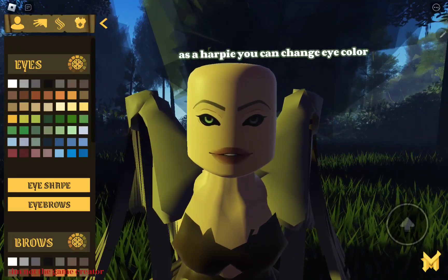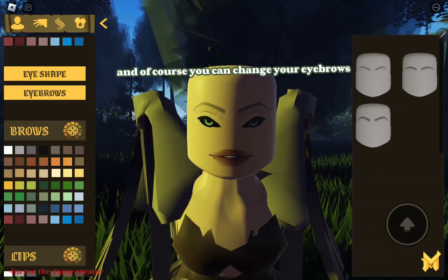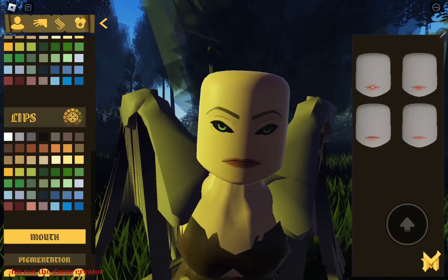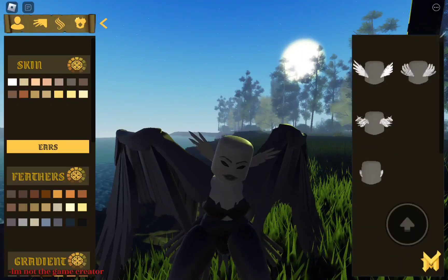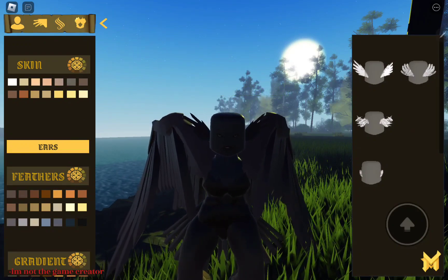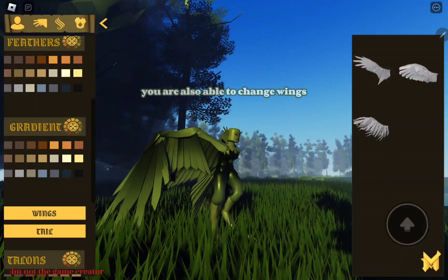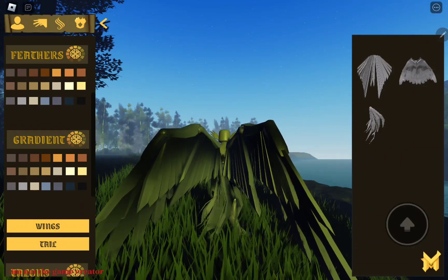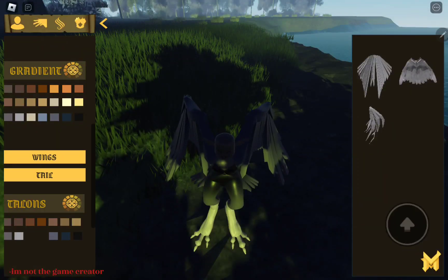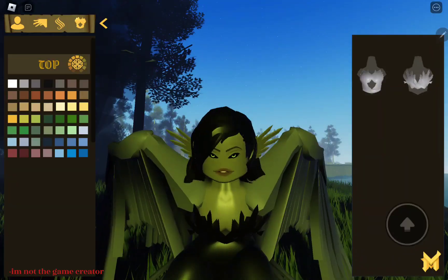As a Harpy, you can change eye color and eye shape, change your eyebrows, and lips are also customizable. Harpies can get really cute ears, and you can change skin color. The funnest part is painting the wings. You are also able to change wings, change tail, color your talons, get long, medium, or short hair, and change top.